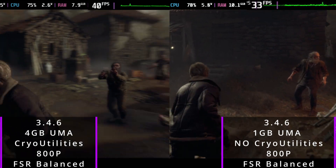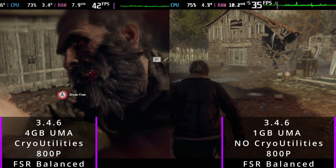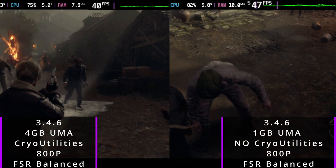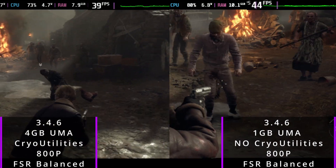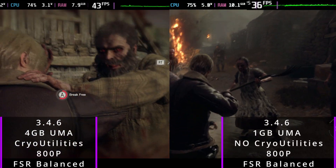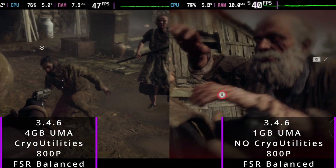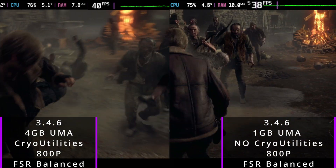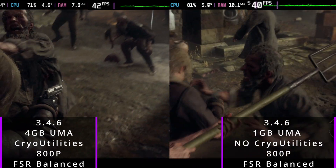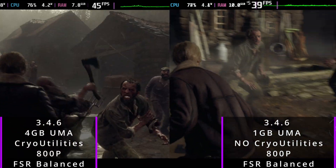I just wanted to do this video more as a focus on Resident Evil 4, because A, I own it, and B, I can do a repeatable test within reason reliably. I can play around with the FSR settings and the UMA buffer and all that stuff. So we're going to get into it. For this testing, we're going to be testing 720p versus 800p, including SteamOS 3.4.6 versus 3.5, and versus FSR quality, balance, and performance.